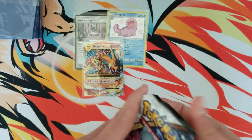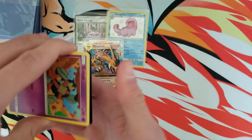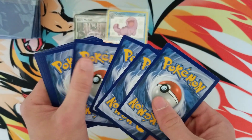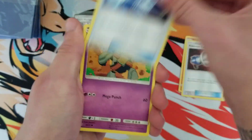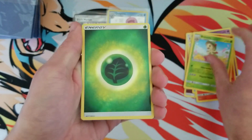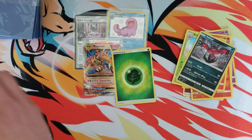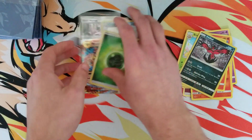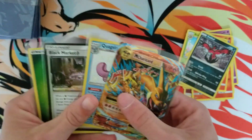Alright guys, last pack — Shining Legends. This opening was definitely a success; we pulled a Mega Charizard. There's a Shining Legends code, so even if we don't pull anything here, it's a win-win. Here we go — Croconaw, Litten, Larvesta, Breloom, a nice reverse holo Grass Energy, and a Yveltal. This is a hit in my opinion. We opened up about nine booster packs and pulled a Mega Charizard EX — I've been pulling these left and right.